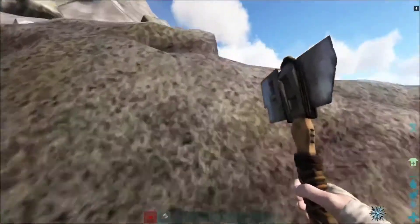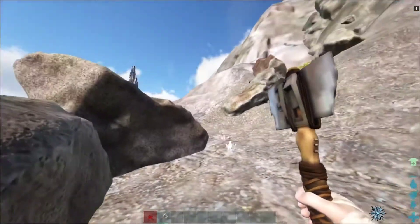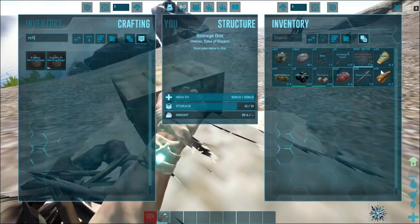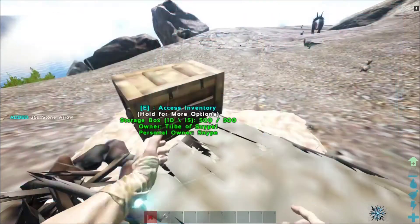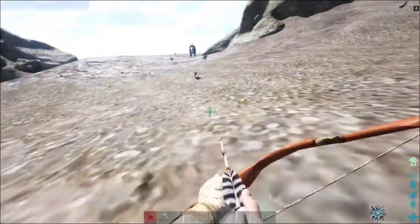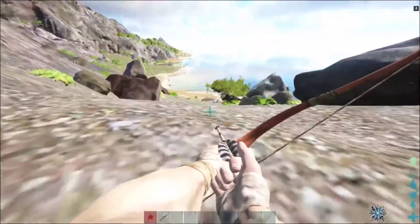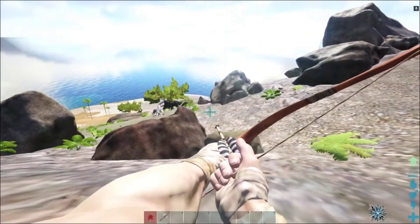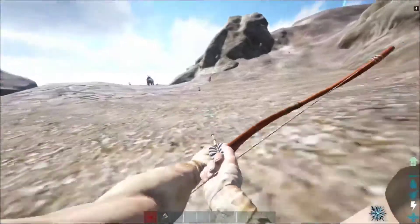Doesn't seem like it's anywhere here. We also need to find ourselves some crystal — we'll have to head up there. Oh, we found crystal here! Thank god, we got a little crystal as well. I need some hide and some flint. Oh buddy, dodo, I'm sorry for this but I'm gonna need you to die. Let me get my stone arrow — they're just so peaceful, you know, doing their thing. I really don't want to kill them but I don't want to go down there because down there is the rex.